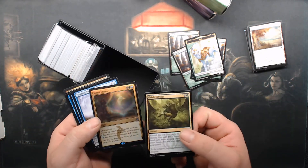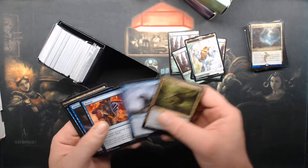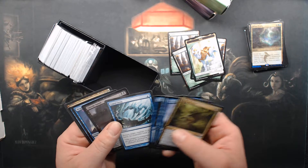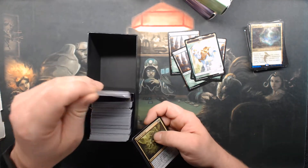Foil Sultai Charm — that's foily, seen some play. Vaporsnag, Gloom Solar, Mystical Teachings — not bad.